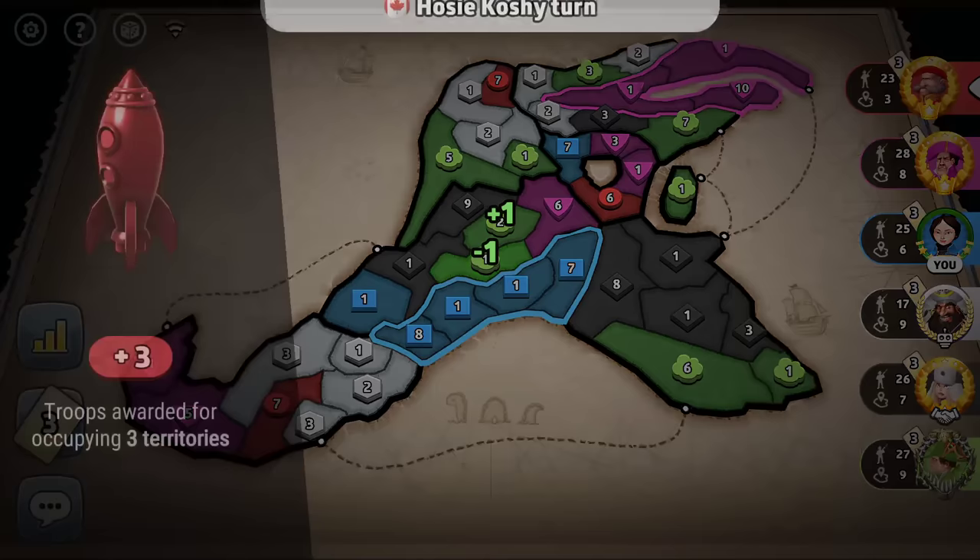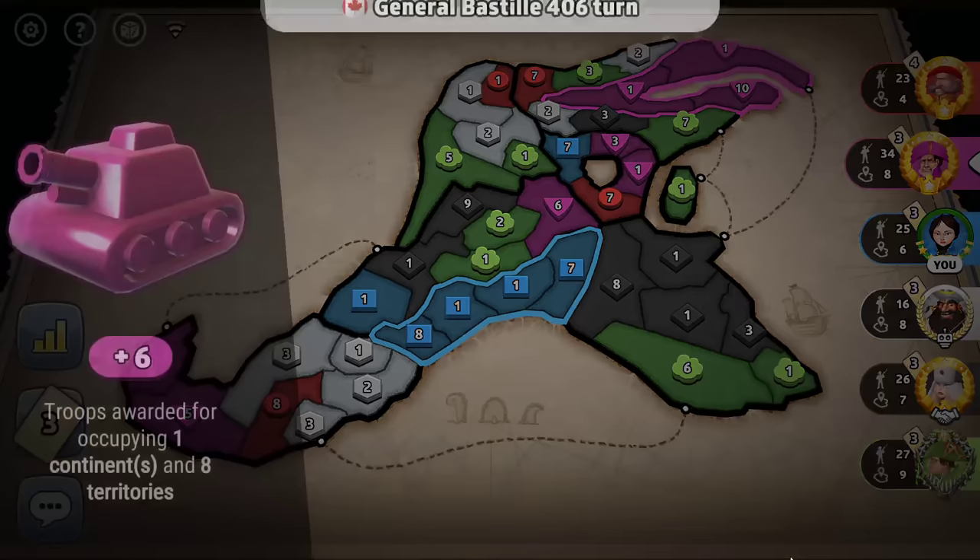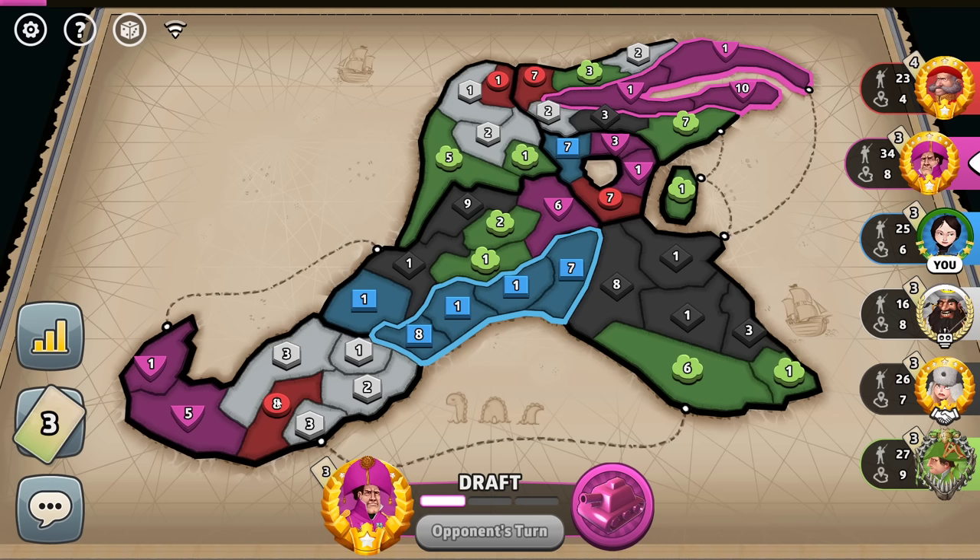We're doing pretty well. The fact that we held a bonus for a single turn at all has helped us out a lot. We've got 25 troops. It's all pretty even board troops-wise right now. The green player is blocking the black player from getting their bonus, which is great for everybody else. The red player is just putting stacks — we have a bunch of experienced players. This is usually an experienced player thing to do: have two or three stacks across the board positioned for eliminations. Makes it hard to get pushed out.